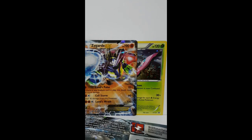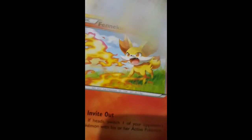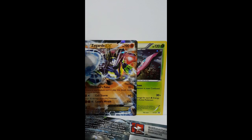The next pack is the Zygarde pack. Let's open it. Get the code — three and two. We got Cotney, Cotney, Burmy, Larvitar, Meowth, Fennekin, Whimsicott, Zygarde Dog Form, Wormadam, Reverse Common for Meowth, and a Bronzong. Well, nothing too good about that.